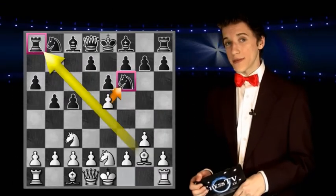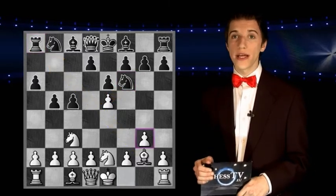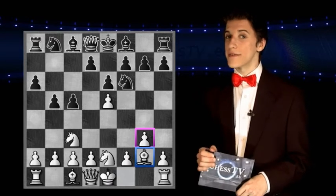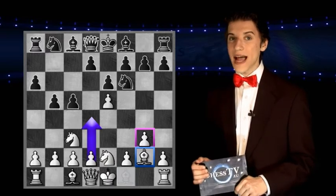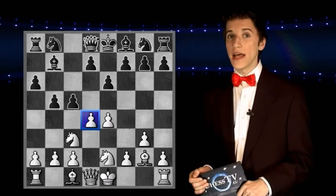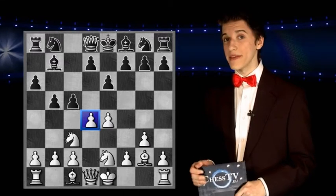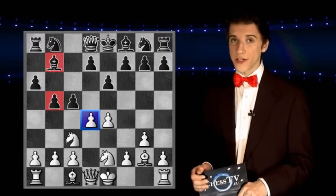It's important for white players in this opening to know that even though g3 is played and the bishop is developed on g2, it's never too late to play d4 and open up the game. And that is exactly what white does in this position. The reason why d4 is played here is that black has created a weakness by playing b5 and bishop to b7, which is best exploited after just d4.